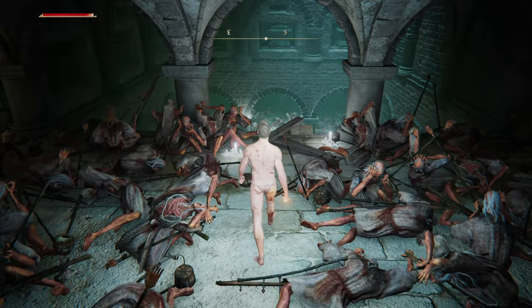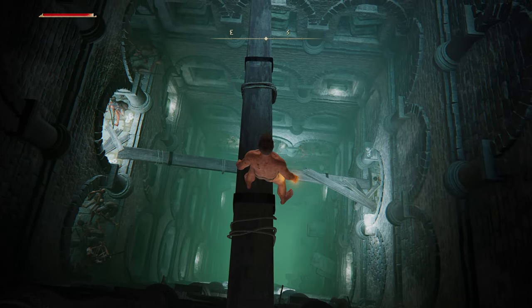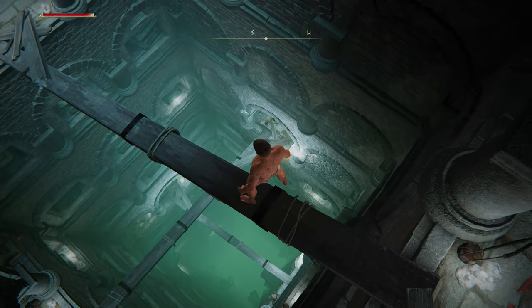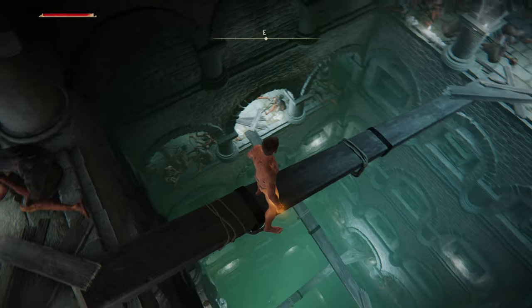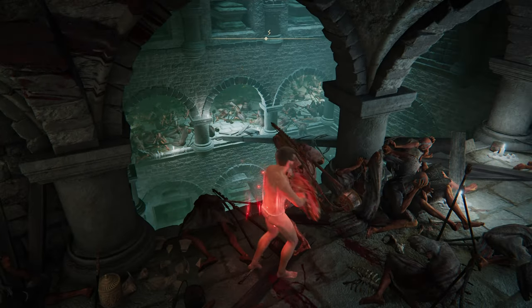Does the most clumsy gamer in the world have any tips for getting down a really tough platforming section? Yes, I have one tip: if you want to break an enemy's stance without hurting them, just hit them with a shield.